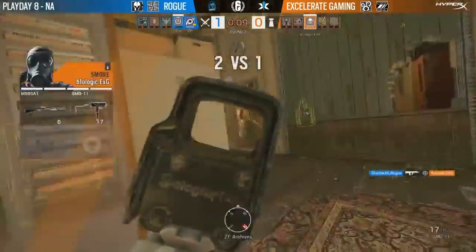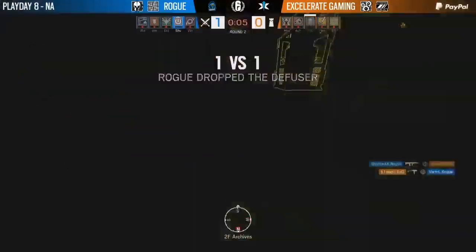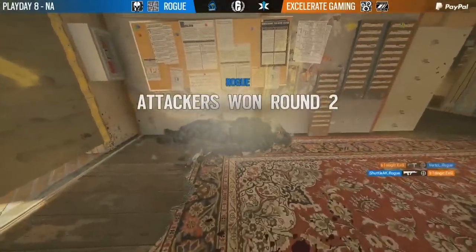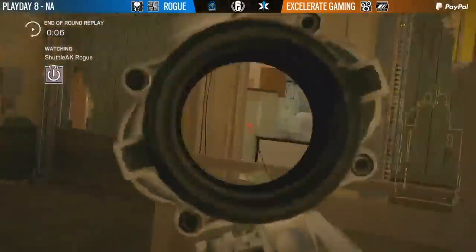The smoke gets used and shuttle will find the kill on crusher. Vertical walks right into bio, low on HP, shotgun in hand, and shuttle will clutch it. Well done by Rogue — it got so close, everything in the way of EXG.